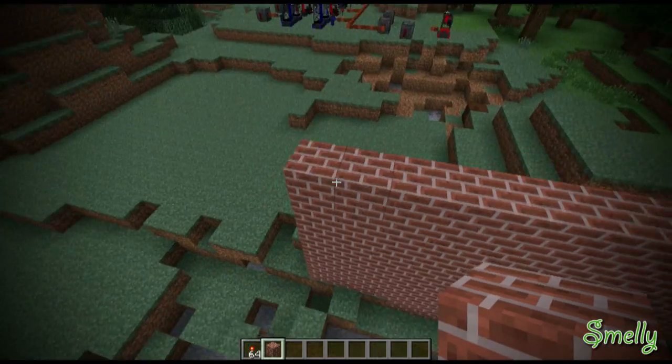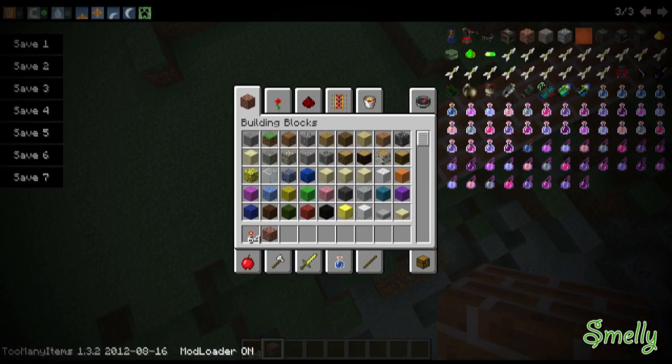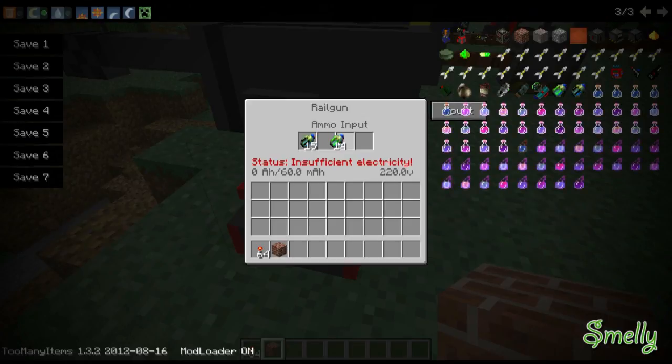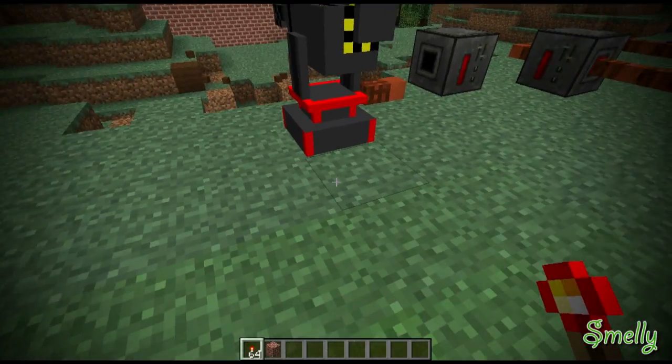I think this wall should suffice. Let's go ahead and check out the anti-matter bullet. If I just switch these two around, that's how it works.